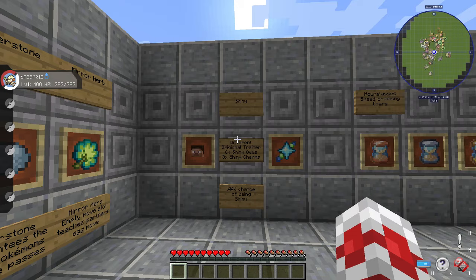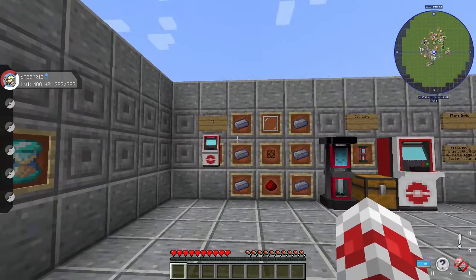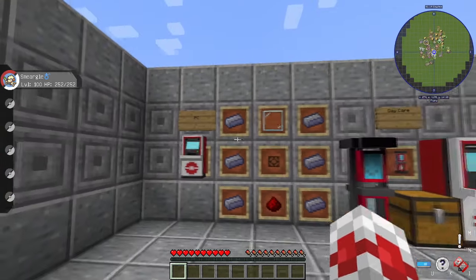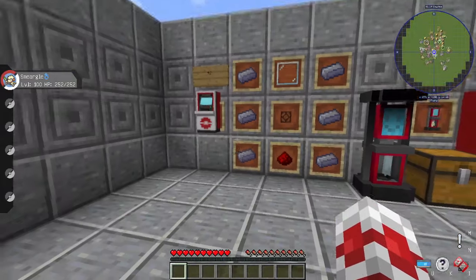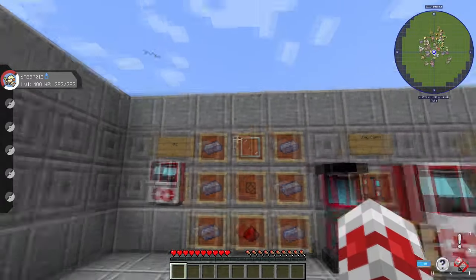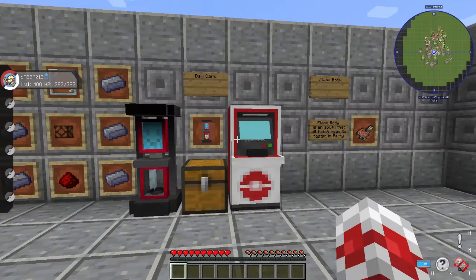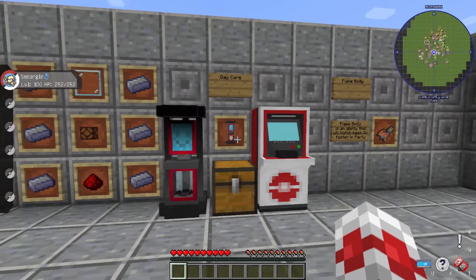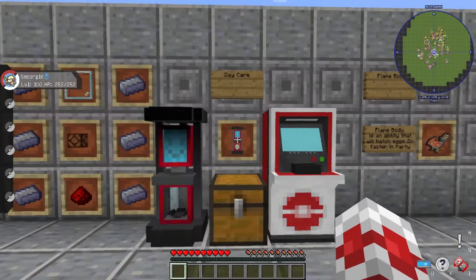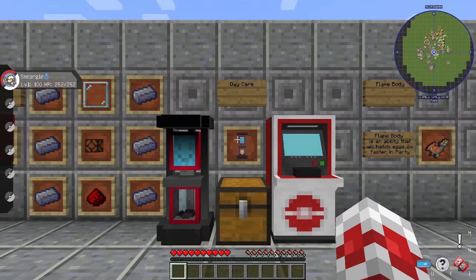Now we can finally get into breeding. There are two things we'll need: a PC and a Daycare Block. To make a PC, the recipe is six aluminum ingots, redstone, a lantern, and a glass pane, combined in the correct order. You'll use the PC to access all your caught Pokemon and swap them in and out for breeding. You cannot craft a Daycare Block — you have to find one.